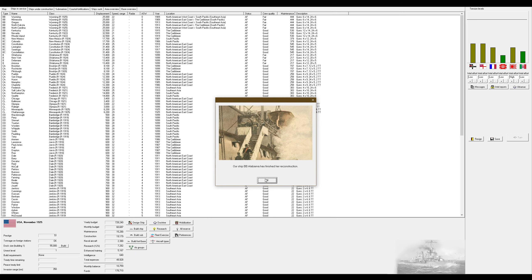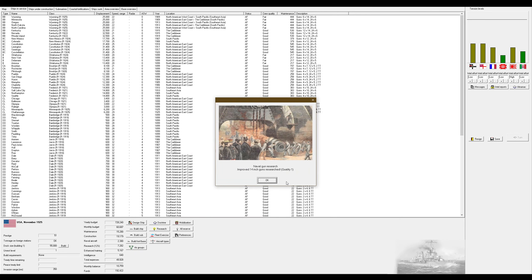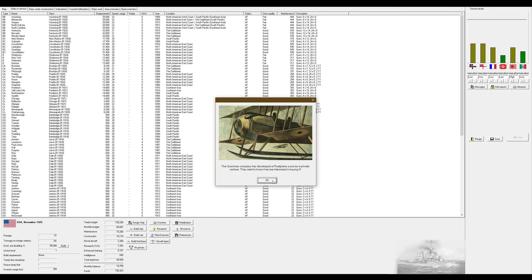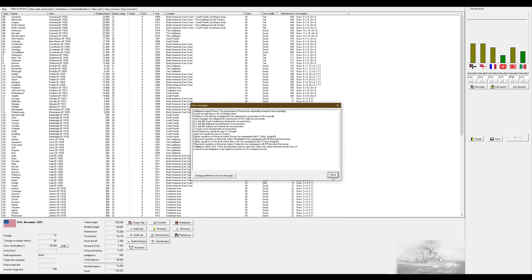New docks completed. The South Carolina has finished her reconstruction along with the Alabama and Indiana. Grumman has a new floatplane scout for us - it's not that good, they give it a heavy bomb which it will never utilize, and it loses speed. It does gain quite a bit of range though, and that range is useful - so we'll take it.